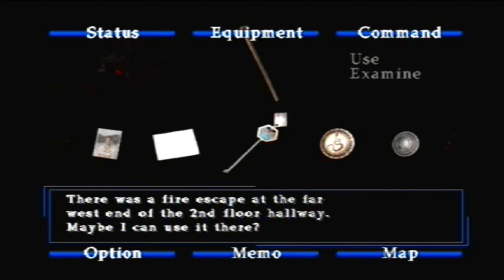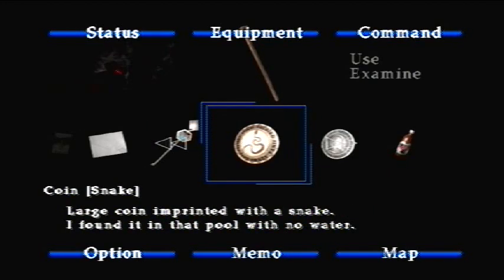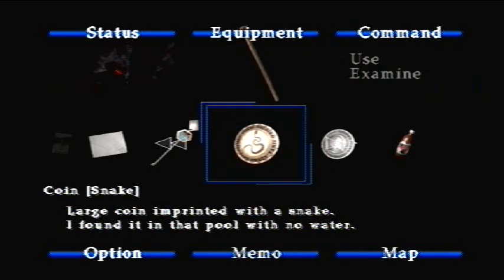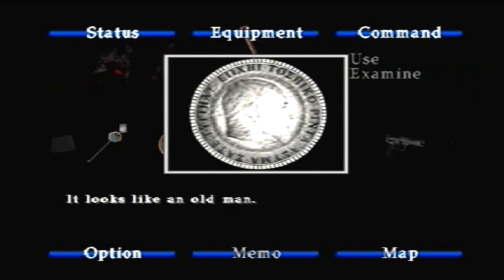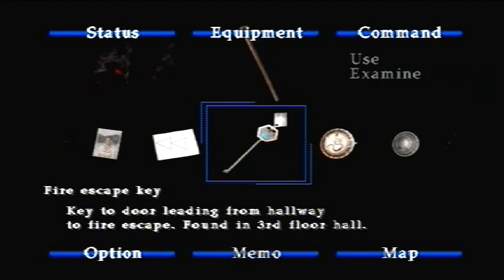There was a fire escape at the far west of the second floor hallway - maybe I can use it there. Oh, that's pretty cool. Thank you memo, that was awesome. Okay, second floor hallway. And then we have a coin - let's examine that. Okay, it just has a snake on it. Looks like an old man.